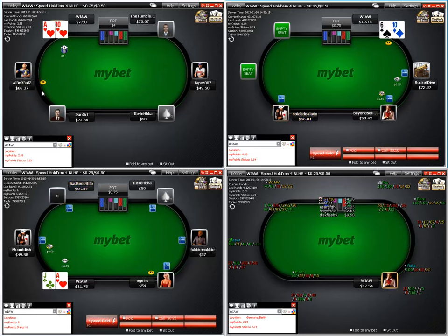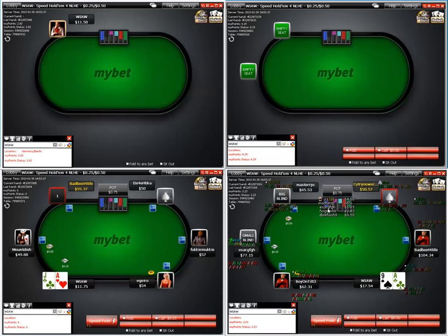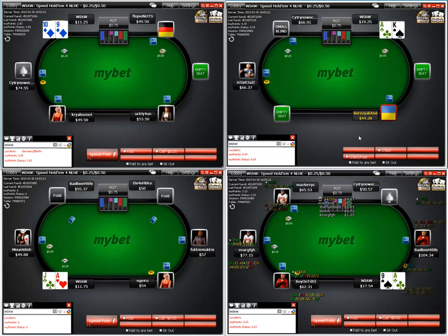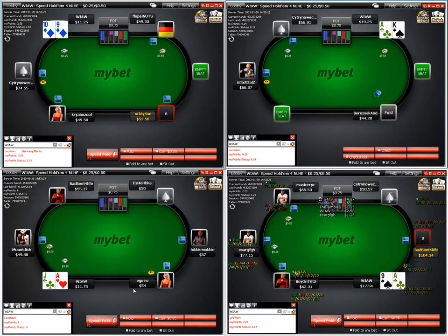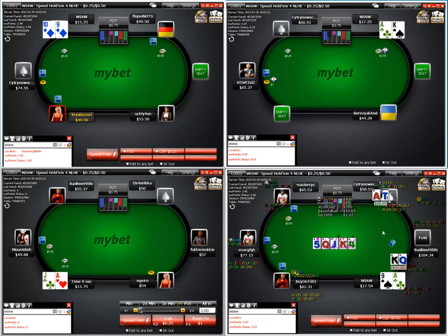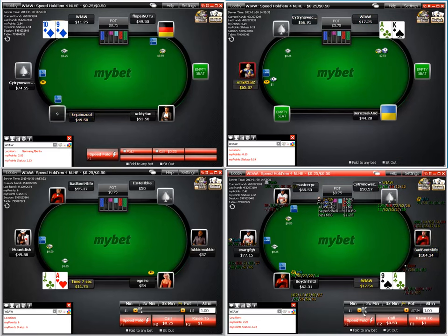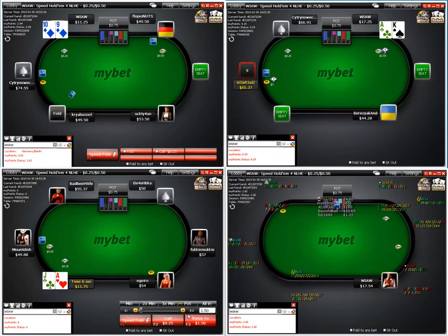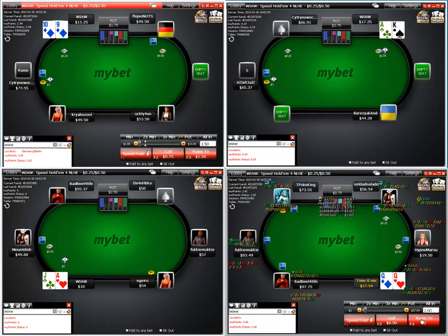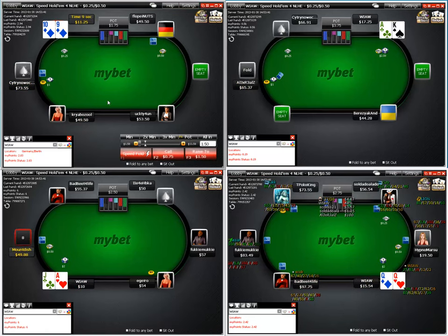I like a two-and-a-half as a bare minimum for steals. With min-raise stuff you can get flatted with such a wide range. I should probably even 3x that to make it a real steal. For example here I'm going to flat that with a ten-nine.